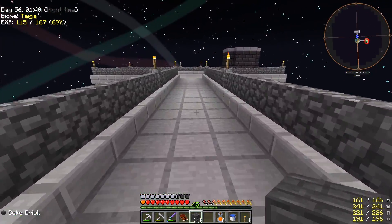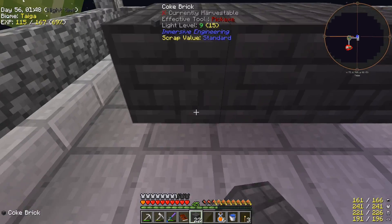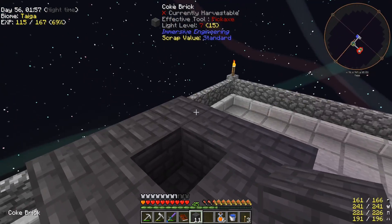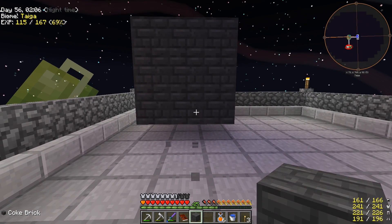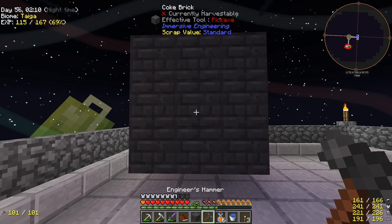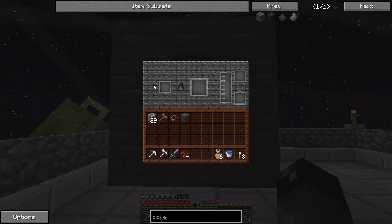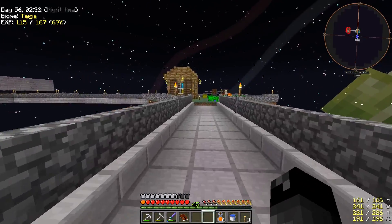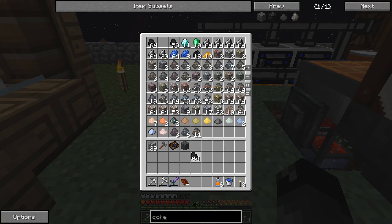We wanted to look at the coke oven. I have never set up the one from Immersive Engineering. In Railcraft you do a three by three base, hollow in the middle, with a solid cover. But in Immersive Engineering it has to be completely solid - a three by three by three solid in the center. Then you take your engineer's hammer, right click in the center - boom, coke oven done! We put in coal and it'll turn into coal coke after a certain amount of time, giving us half a bucket of creosote per operation.